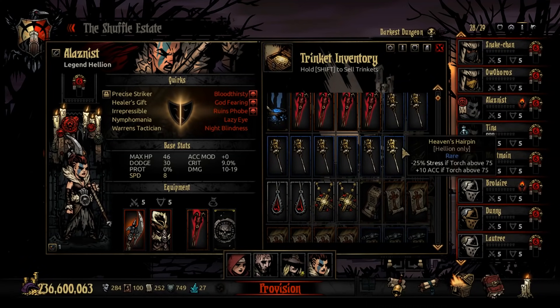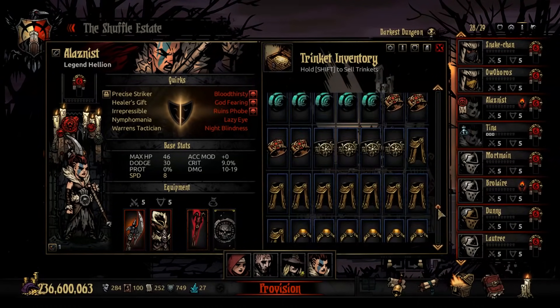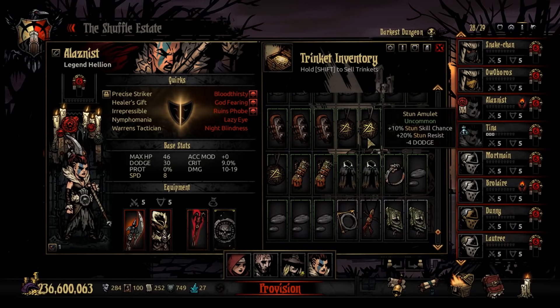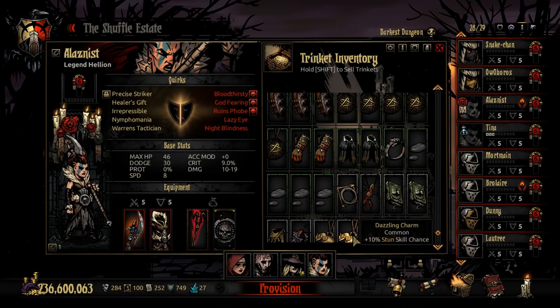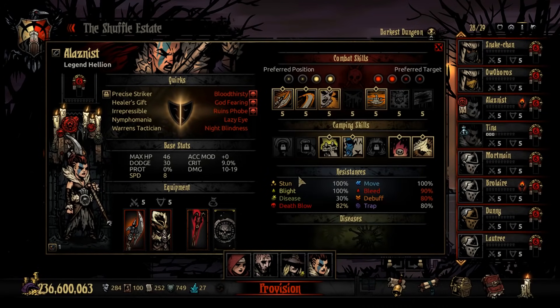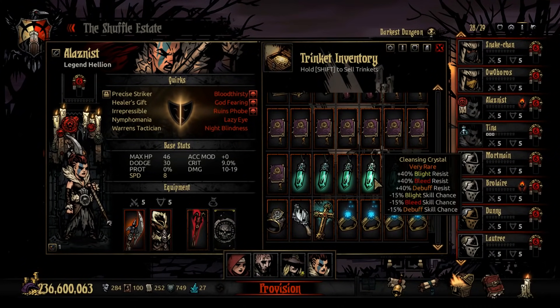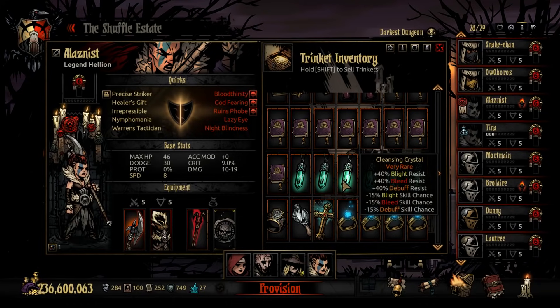The Hellion uses a Hairpin depending on light level — Heavens if you play over 75 light, Hells if under 75 or at 25 light. The bleed resist penalty on the Hells Hairpin does kind of suck with so much bleed in the game. You could also argue a Stun Amulet or the Brass Elephant — that item is just power-creeping everything else in the stun charm space. If you want higher stun chance, consider it. Otherwise any defensive charm could work as a second slot.